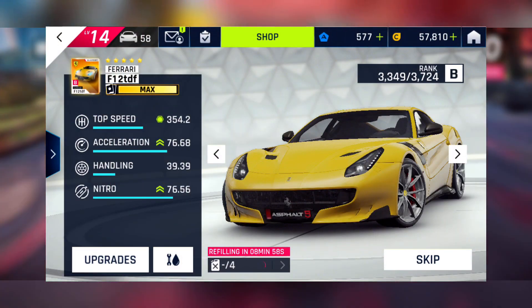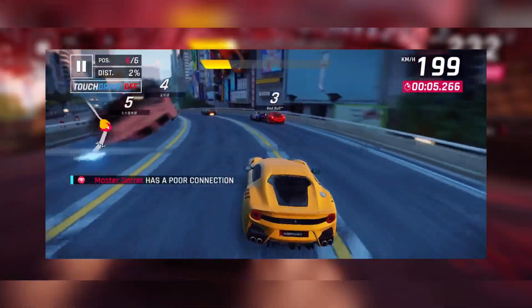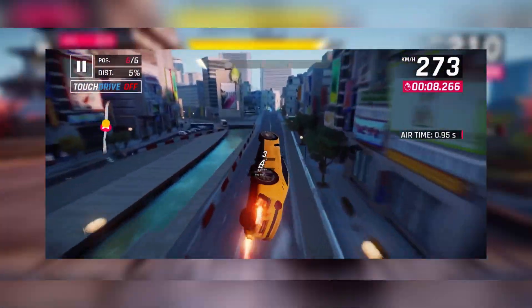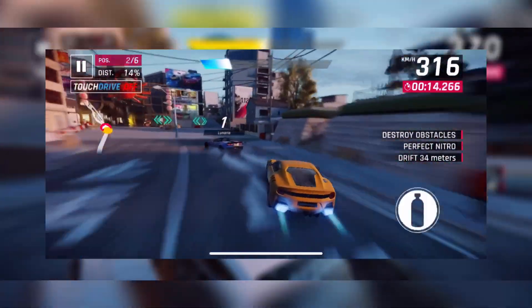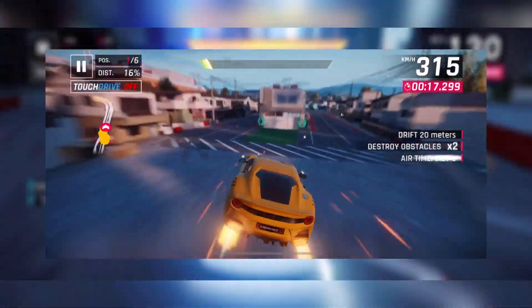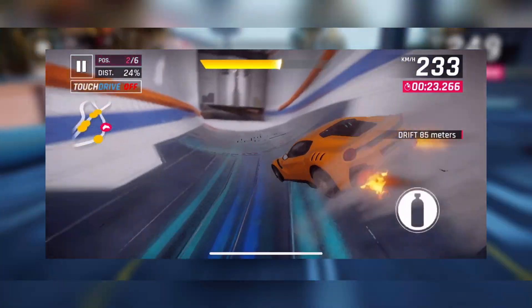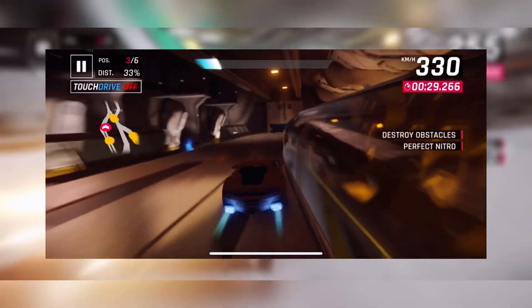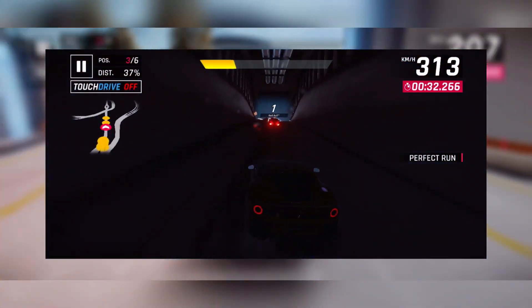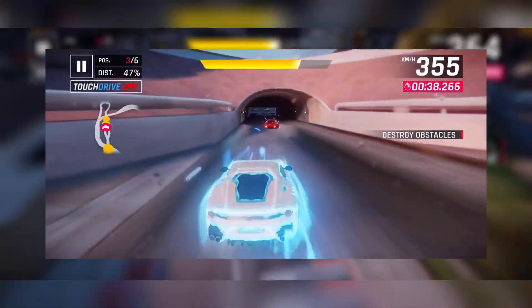Moving on to B-Class, we have the Ferrari F12 TDF, which has better top speed than the Chevrolet Corvette or the Lamborghini Huracan Evo Spider, along with average acceleration and great natural efficiency. The only thing holding this car back from being a really great multiplayer car is its handling — if you try to drift you will lose so much speed. But I believe the top speed and the great natural efficiency make up for that.